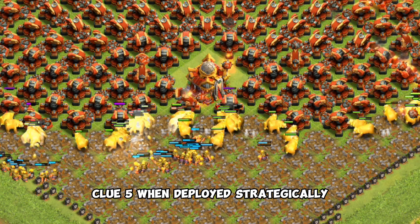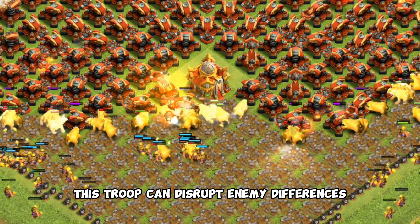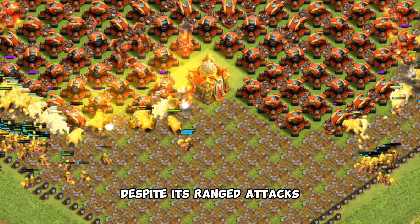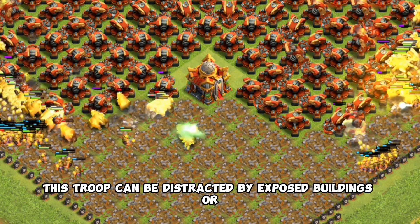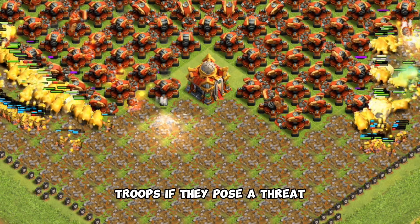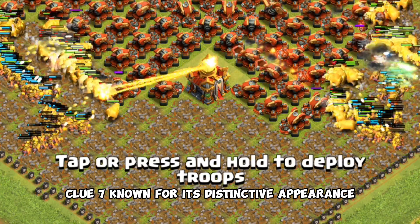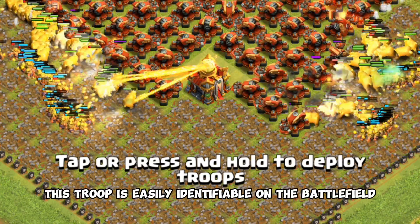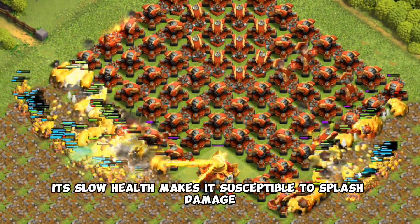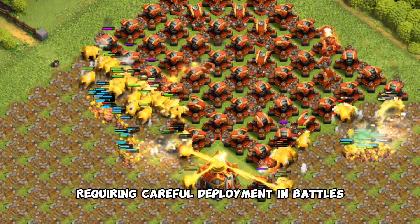Clue 5: when deployed strategically, this troop can disrupt enemy defenses, allowing for easier assault by other units. Clue 6: despite its ranged attacks, this troop can be distracted by exposed buildings or troops if they pose a threat. Clue 7: known for its distinctive appearance and electric attacks, this troop is easily identifiable on the battlefield. Clue 8: its low health makes it susceptible to splash damage, requiring careful deployment in battles.